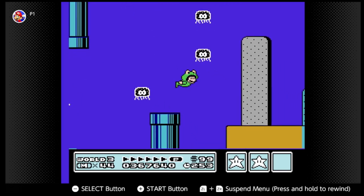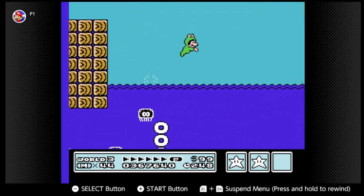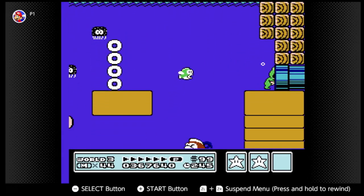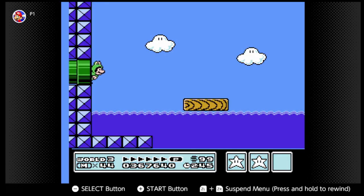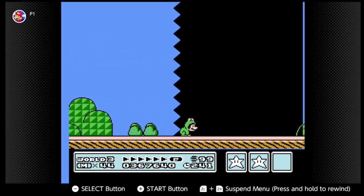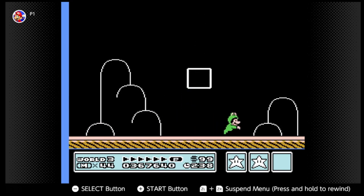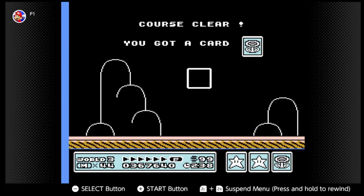Let's see if we can get three stars. I'm just gonna go slow for a good luck charm. Nope. We have 25 lives.